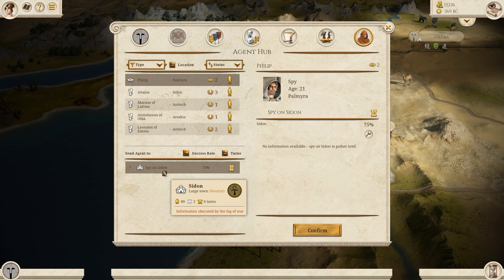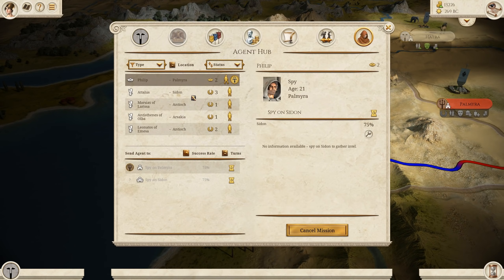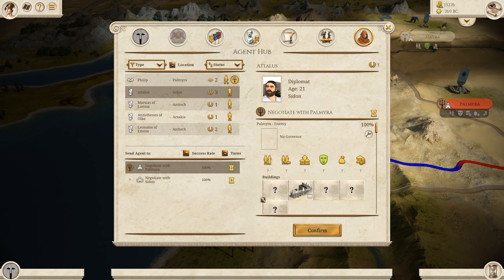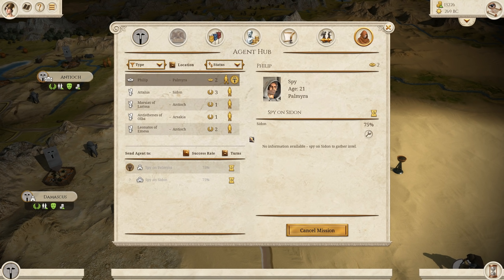From this menu, you can do a lot. Take Philip, for example — I can send him to spy on Sidon; it has a 75% success rate and will take three turns to achieve. I click confirm and I can see it's already plotted on the map for me. For another example, I can look at a character next to a settlement and have him negotiate with it or with Sidon. In Total War Rome, any diplomacy has to be initiated through your diplomats, so creating and sending them across the map is just part of the game.